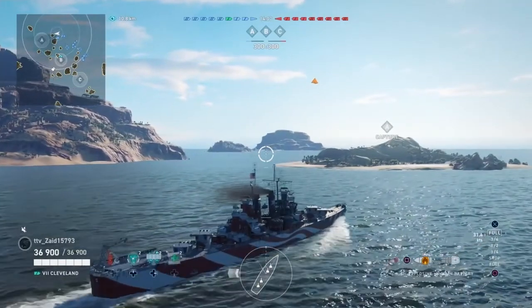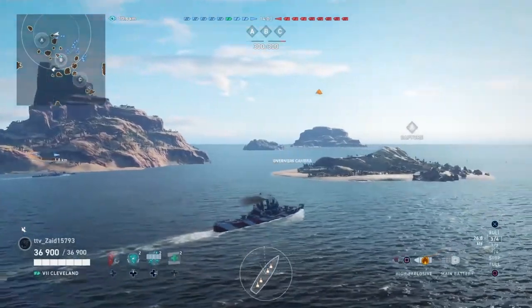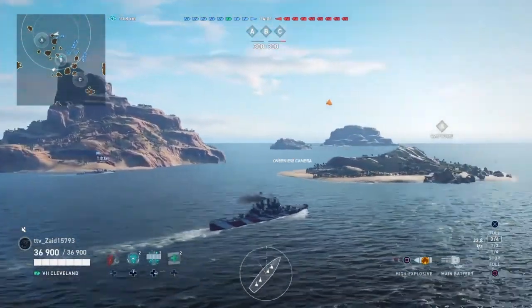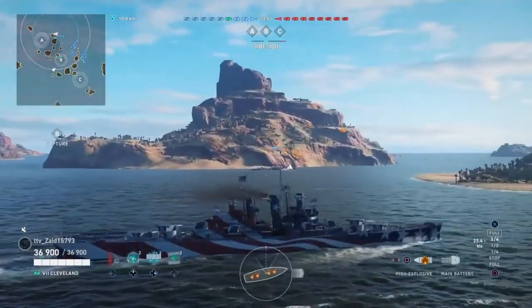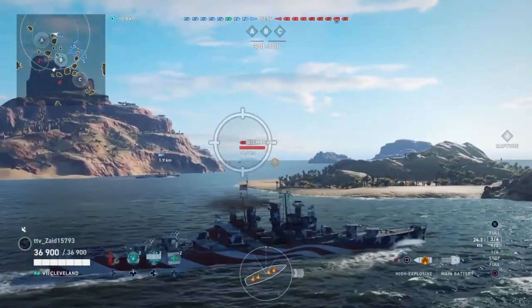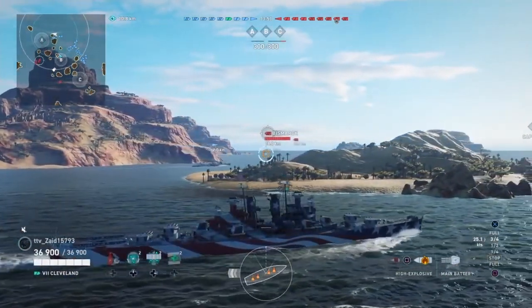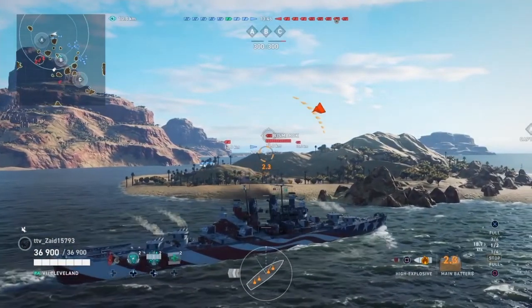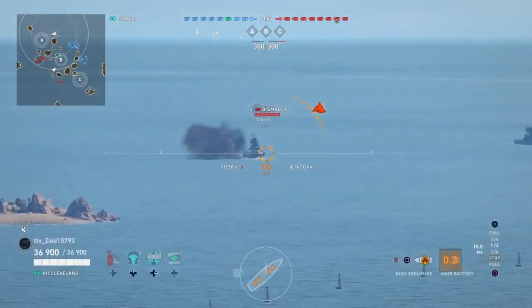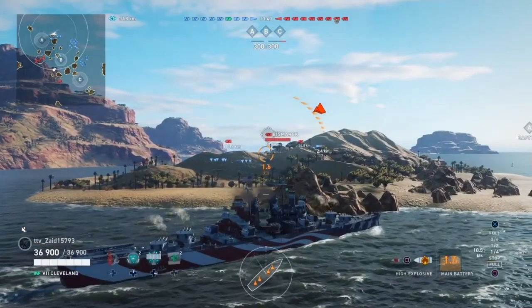He's gonna set himself up behind the little island here. Inevitably, if you play this map a lot, you know where his targeting was pointed initially — that opposing smaller island right there. He's pointing at it, and a lot of the ships will hit down there. There's one right there now, so he could just start raining shells. He's spamming fire on those ships — that's what's gonna happen. This is a spammer ship.